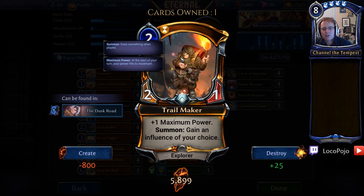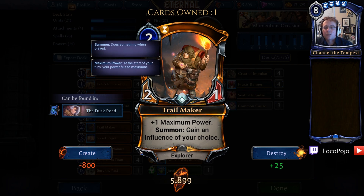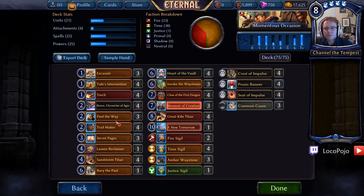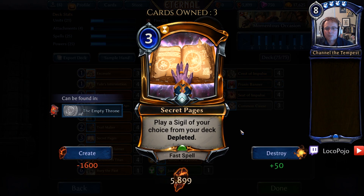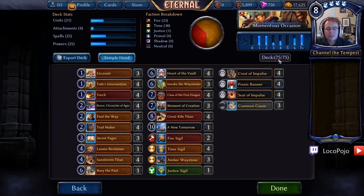We also have Trailmaker for extra influence. We want to get three Fire and three Time influence together quickly for Heart of the Vault, and four Time influence together for Invoke the Waystones. It's pretty easy to do — we have not only the banners, crests, and seats available, but also access to Secret Pages, the Trailmaker, the Find the Ways, and all that other search stuff to make sure we have the correct influence. When all of that goes together, we really get to do some cool stuff.